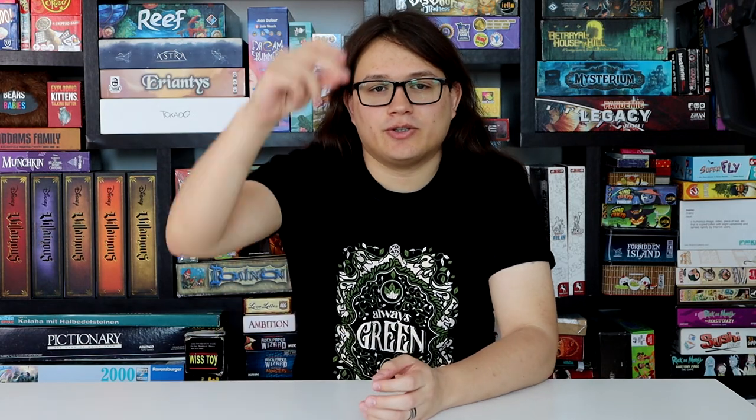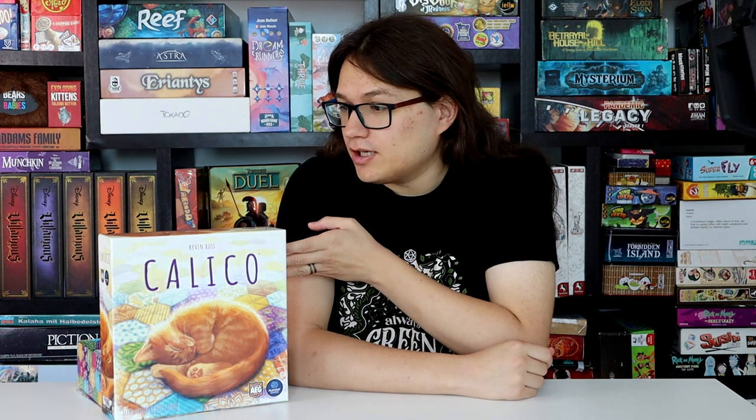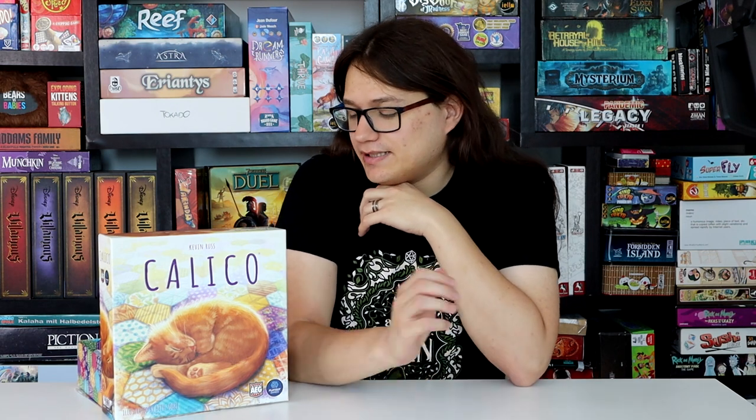Hi everyone, today we're doing Calico. Calico is a fantastic game about making a quilt for your cats to sit on — or I guess lay luxuriously across it. Calico is a game by Kevin Russ, illustrated by Beth Sobel, and published by AEG with FlatOut Games. The aim is to make the most beautiful quilt, judged in a number of ways over the game, and it varies game to game, so it's quite a replayable game.